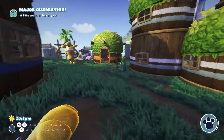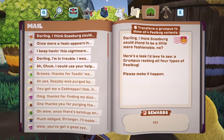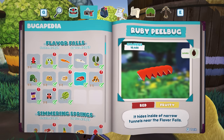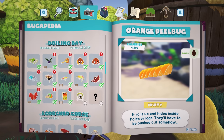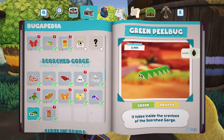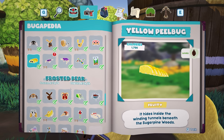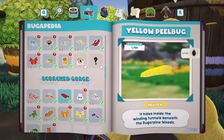I want to do more missions and get more decorations. We have a few missions available — one is to transform a grumpus to show all four peel bugs. Let's check the bugapedia: there's a ruby peel bug in Flavor Falls, an orange one in Simmering Springs, a lime one in Scorch Gorge, and a yellow one in Sugar Pine Woods. So we need to go to all four locations and grab a peel bug to finish that mission for Wiggle.